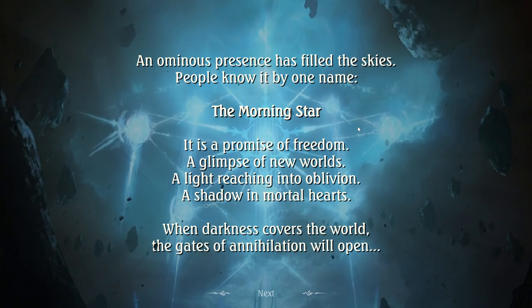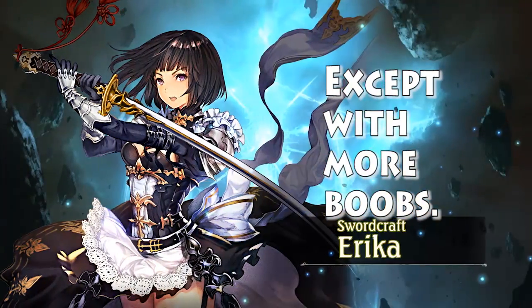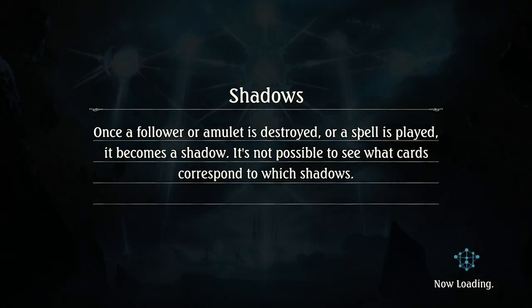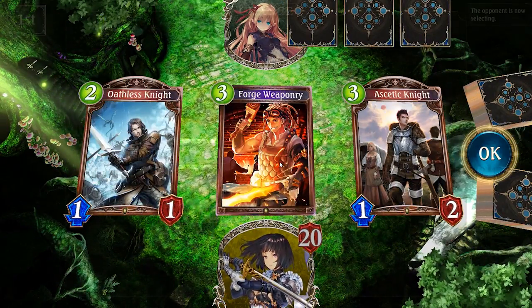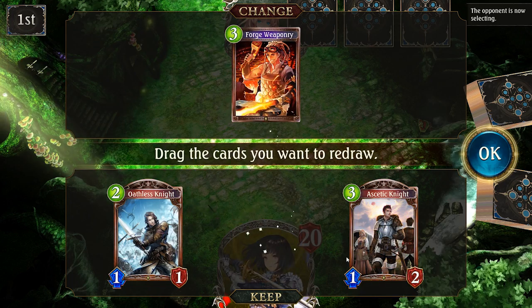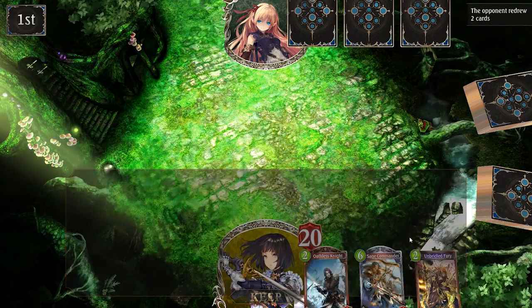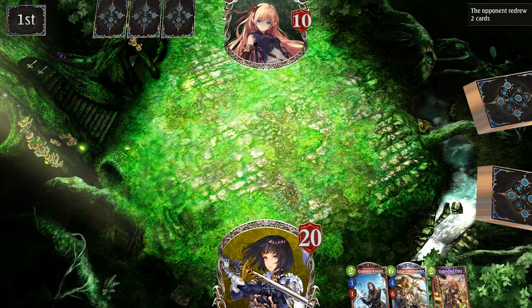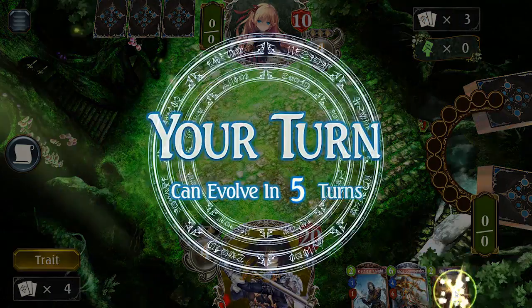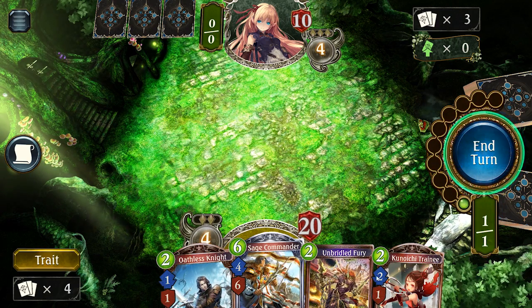It's pretty much what you'd expect from a digital card game in that it's very similar to Hearthstone at its core, though there are a few big differentiators that set Shadowverse apart and really serve to make it distinct. Gameplay works like you'd expect — you draw your opening hand and each player begins with one resource point. Each turn you get another one, unless you play cards that give you more. You take it in turns to play followers, spells, and amulets until somebody's life hits zero.